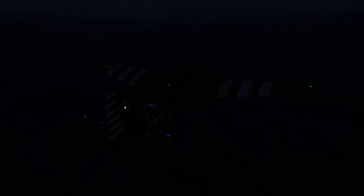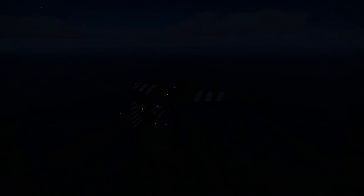Bombers can choose to use formation lights which help the others form up on them from behind. They vary from nation to nation and style to style.